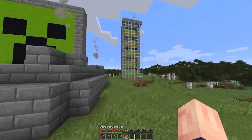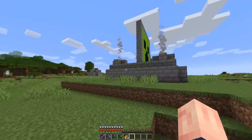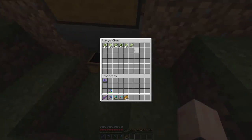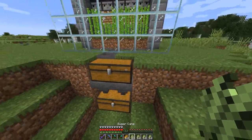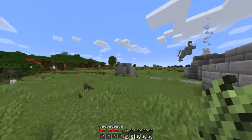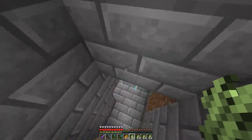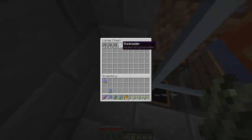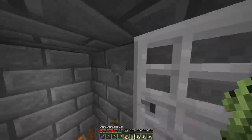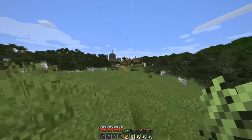To give you guys a little update with this sugar cane farm — the reason we made it was because we already have the gunpowder farm, so now we can make tons of rockets to fuel our elytra flying. I actually have a decent amount of sugar cane in here; it's definitely working really fast. The gunpowder farm is also working really well. These are the only ingredients you need to make a firework — just turn the sugar cane into paper and it's pretty simple.